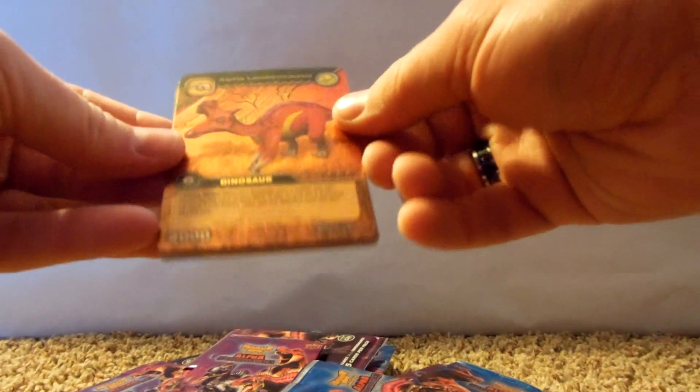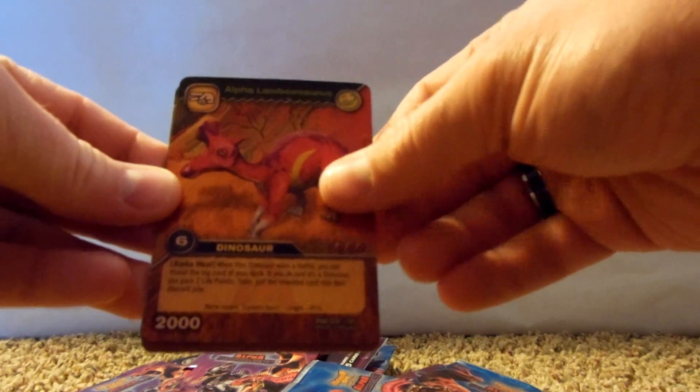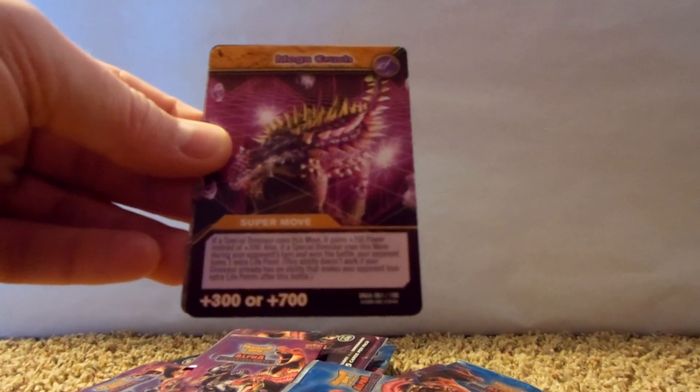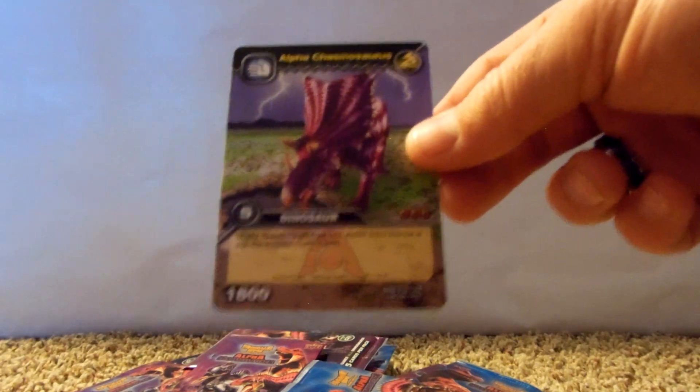All right, our holo Alpha Lambiosaurus, Mighty Diceratops, and there's Spiny, Mega Crush, and Alpha Chasmosaurus.